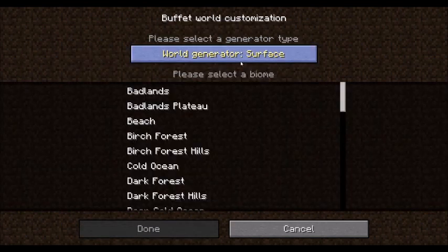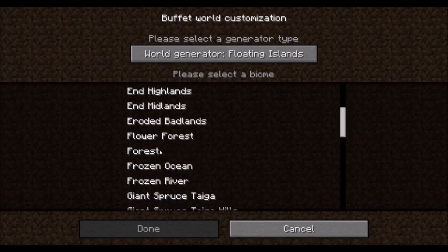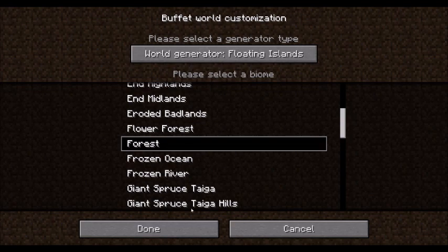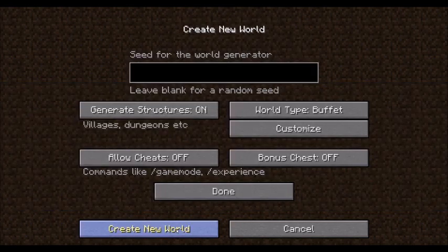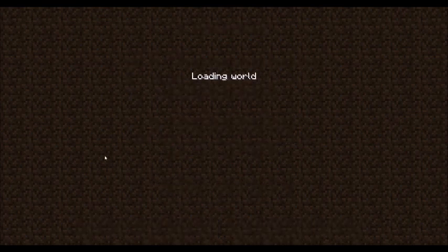I messed with the buffet world type for a little bit and that was pretty cool because you can use the world generator to change whatever kind of land spawns in, and you can also choose just one biome. So I'm going to go forest here and keep certain things off and of course survival mode, and just go right in.